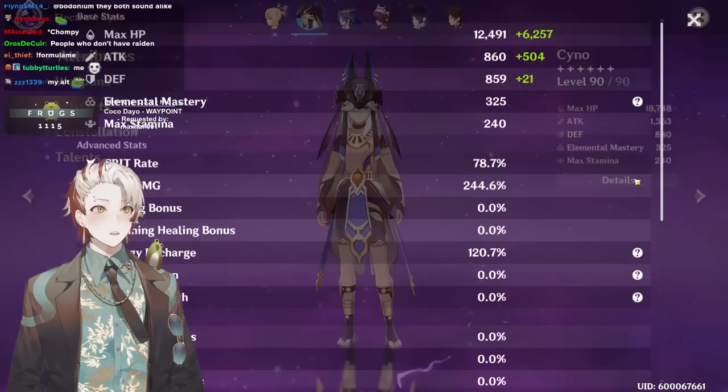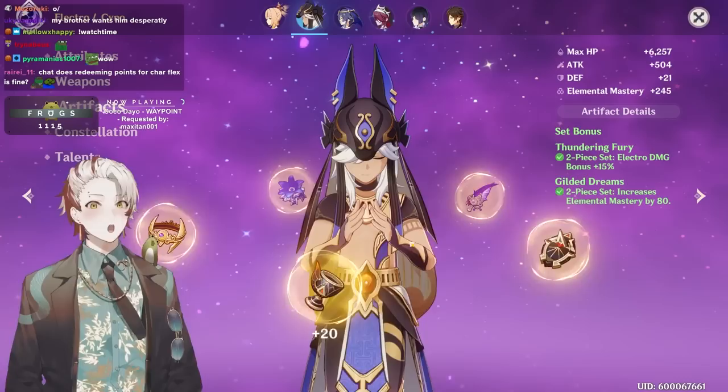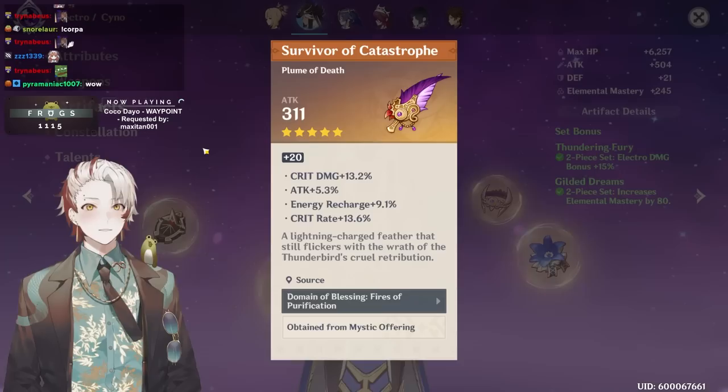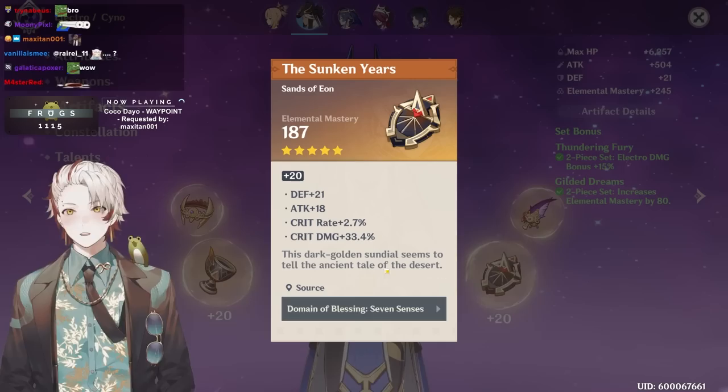244.6 crit damage — that crit damage is looking kind of nice, okay, it could be higher. Let me see the pieces. Low roll crit damage but otherwise it's a perfect piece, it's a 10/20 with five attack and recharge, we love that. That's a four-line 40-roll, 10 recharge, five attack. Looking at both of these pieces, we got perfect substats.